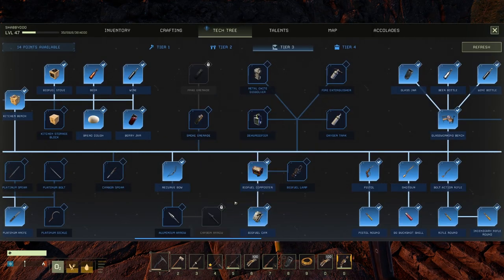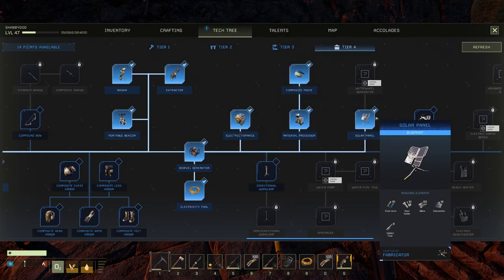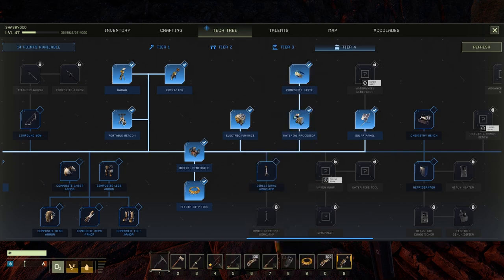So you won't be able to use anything at night - you'll just need to sleep and wait for the next day. However, the solar panel is much more expensive. The biofuel generator costs 20 steel, 8 iron, and 12 electronics. The solar panel takes 30 electronics, some screws, 60 glass, and 18 composites.